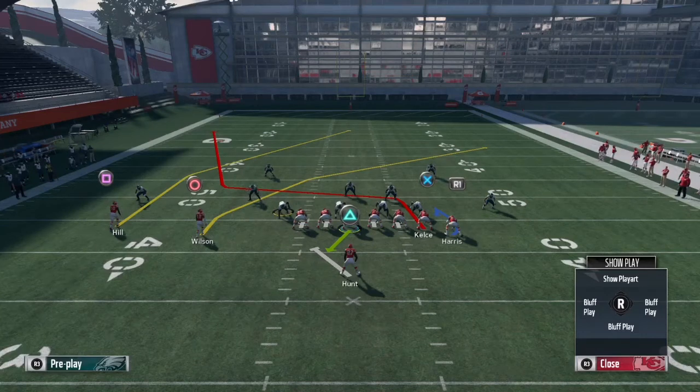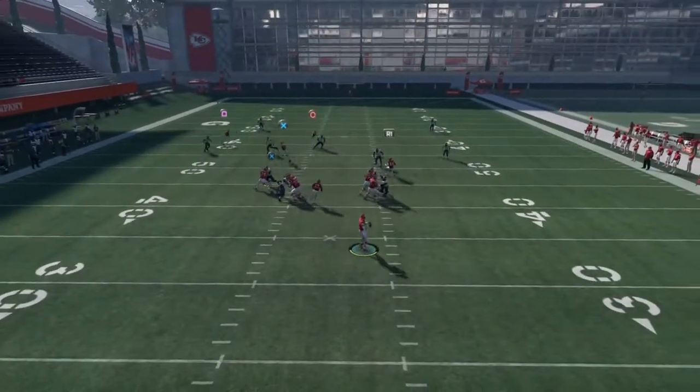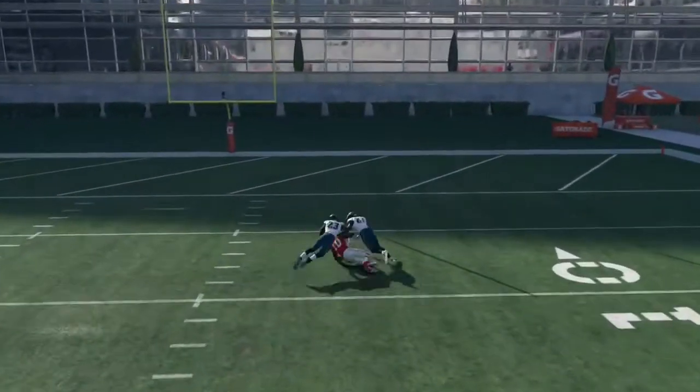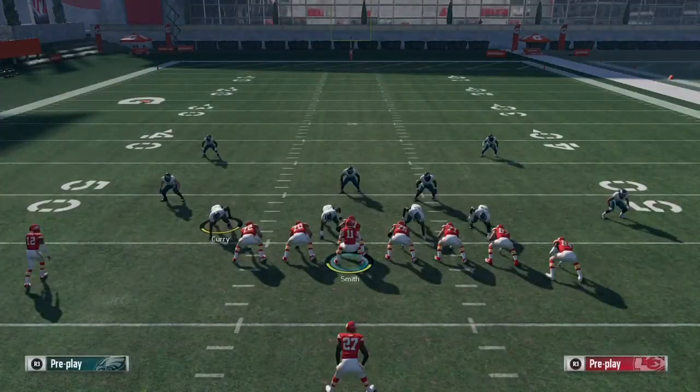Here's the play with no adjustments. All you gotta do is snap the ball and throw to Tyree Kill when he gets wide open. I'm gonna snap the ball, wait in the pocket, and when Tyree Kill gets open I'm gonna bomb it deep, ride the catch, and then go to the crib.